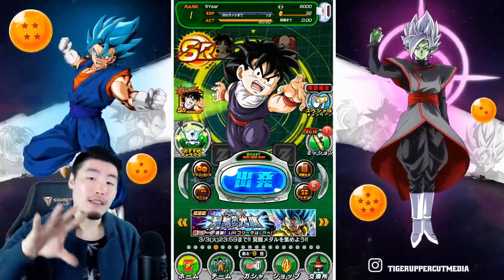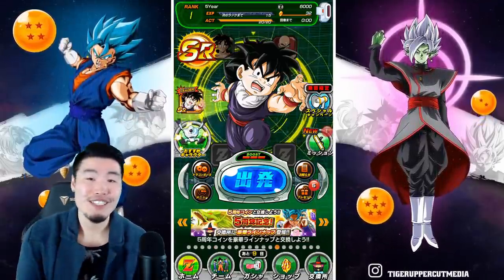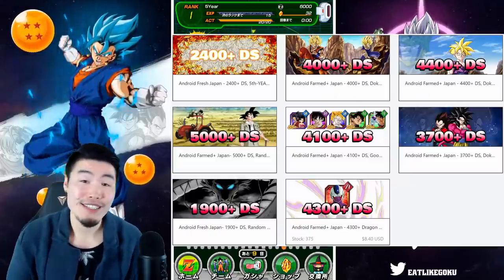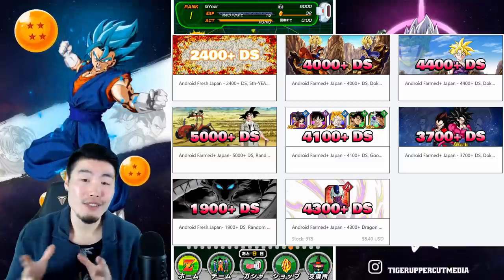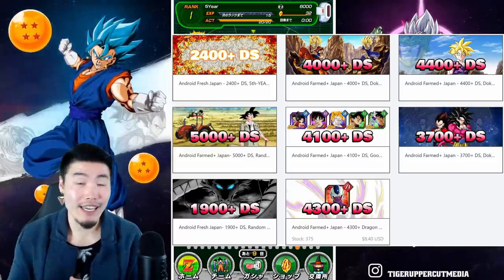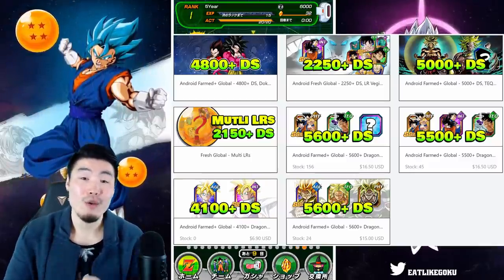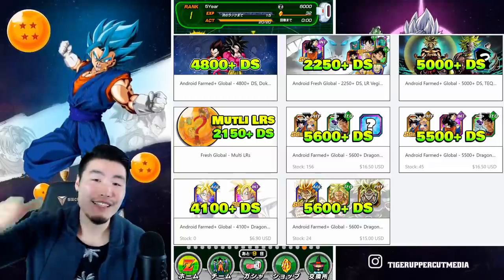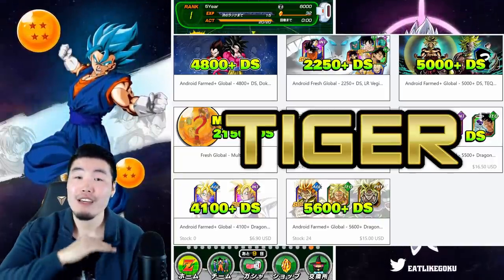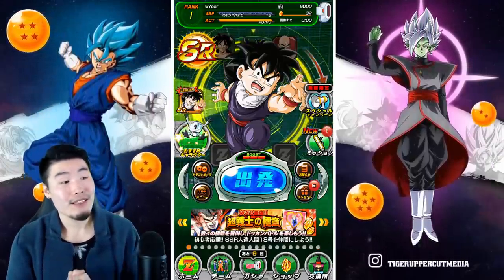Now if you're okay with spending a little bit of money and getting an even better start, I would recommend you check out the main sponsor of this channel, Ultra Dokkan Discount — you can find their link in the description. They are the largest online store for stacked Dokkan accounts for both Global and JP, with thousands of stones, tons of orbs, tons of Kais, and everything you need for a great start. They have accounts with 3,000, 4,000, 5,000, even up to 6,000 stones for very reasonable prices. Use my discount code 'tiger' for 20% off your entire purchase for the rest of the five-year anniversary.